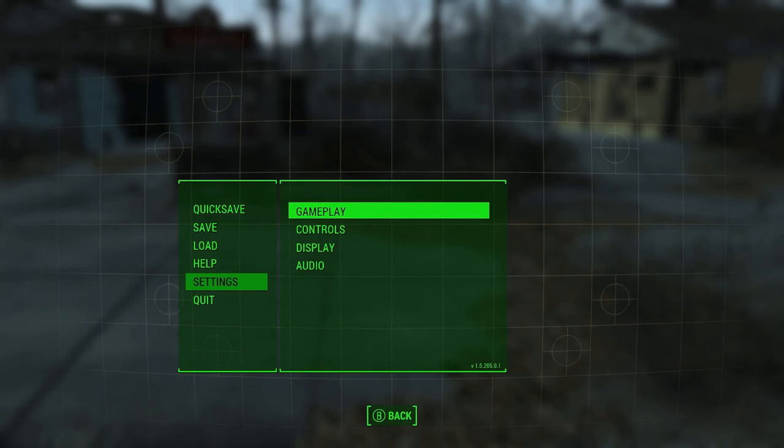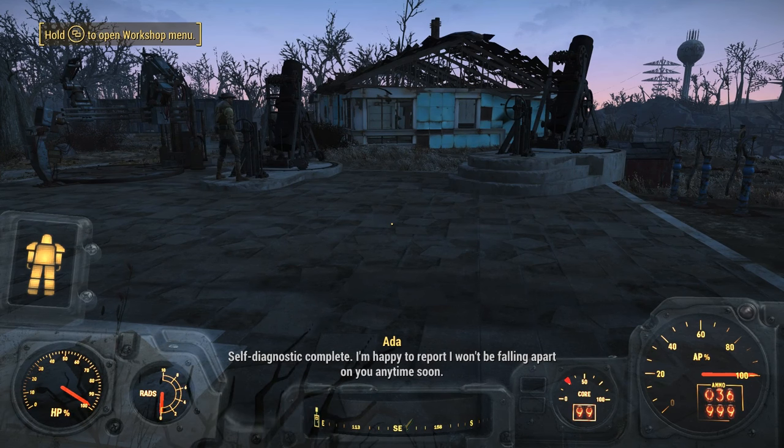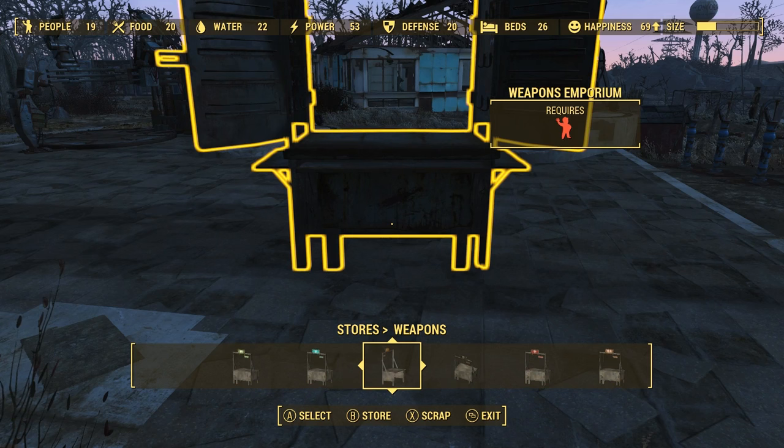And I'm just showing you again one more time that I am on the most recent patch, which is the Far Harbor patch — which is like 1.5.20 something, I can't remember exactly. But here I'm going to keep doing it, and as you can see, I still have the Weapons Emporium in my inventory.